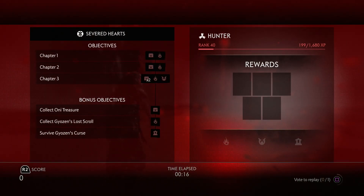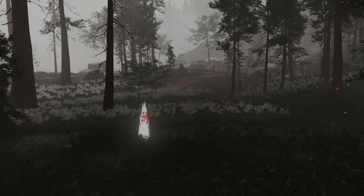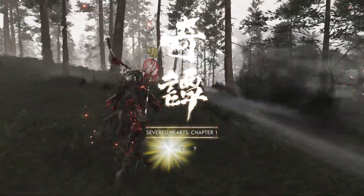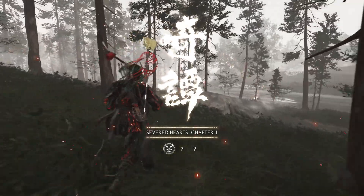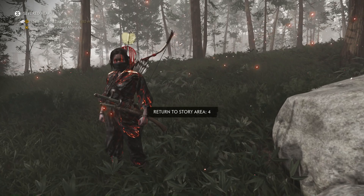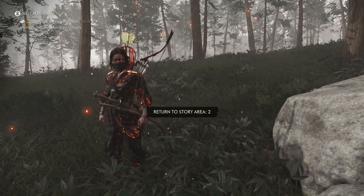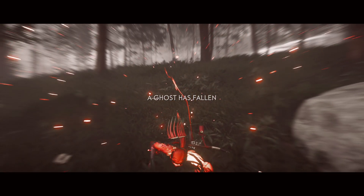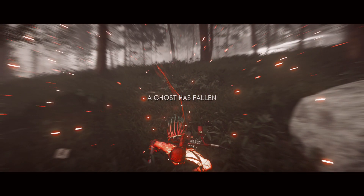Every time you die, you're getting loot — you might be getting blues, you could be getting purples, and I've gotten several legendaries from doing this. Normally, because you can't check your loot as you're doing this, you don't want to overdo it. I've never actually gotten to the point where I know what happens when you have too much loot, but I don't want to find out. So normally I do this about 10 times, then go back to the lobby, check all my loot, and just do it again.